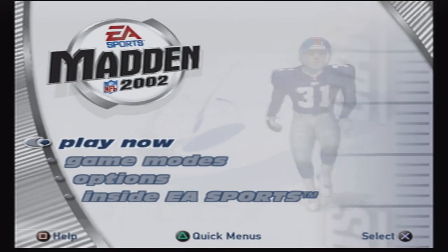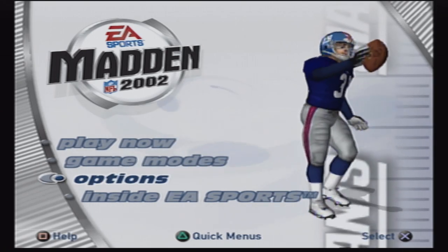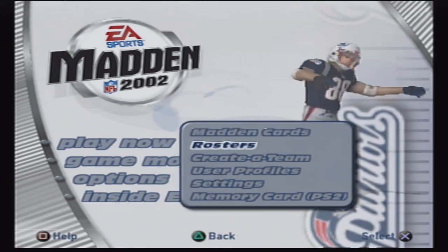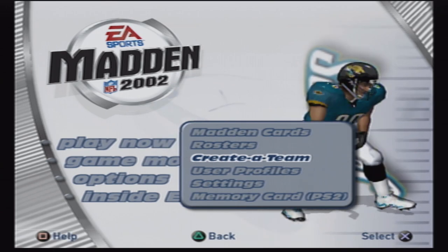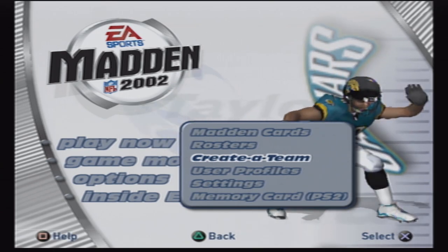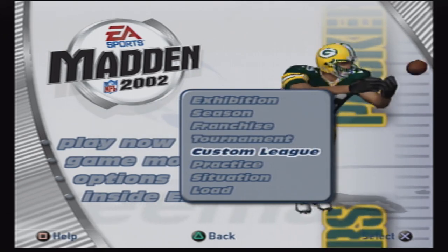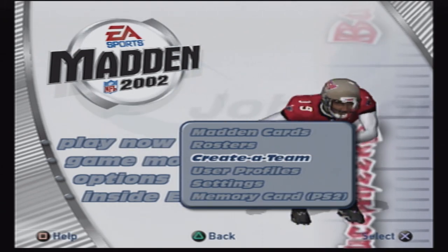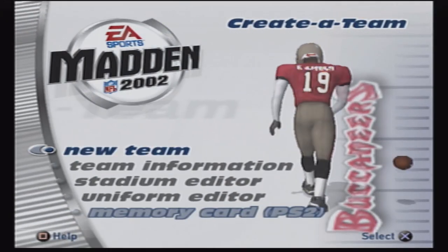Madden 2002, one of my favorite Maddens of all time. And the main reason why is because it is the only Madden to feature an expansion draft. We're going to take a look at some other things in this game. As you can see, it's a very simple menu. But it does have create a team. There are a lot of game modes, none of which are Madden Ultimate Team, which — it was a simpler time. And a better time, in my opinion.